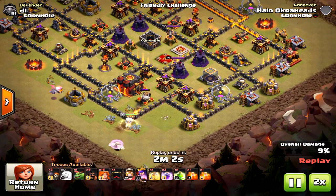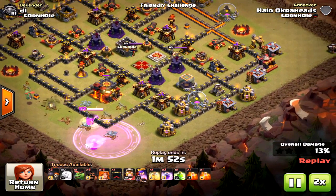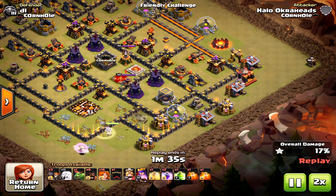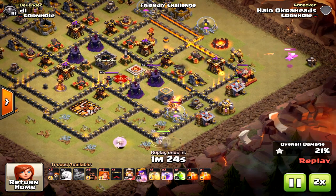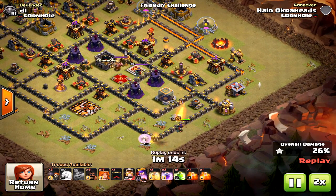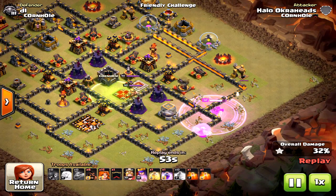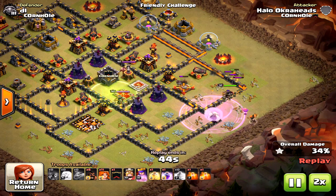This time I came from the south, where there are more defensive structures, which means the Queen can take out more of those defensive units — freeing up the rest of my troops from getting hit. That's the main point of a Queen Walk: do as much damage as possible. I let her walk a long time this attempt — look how many defenses she took down.